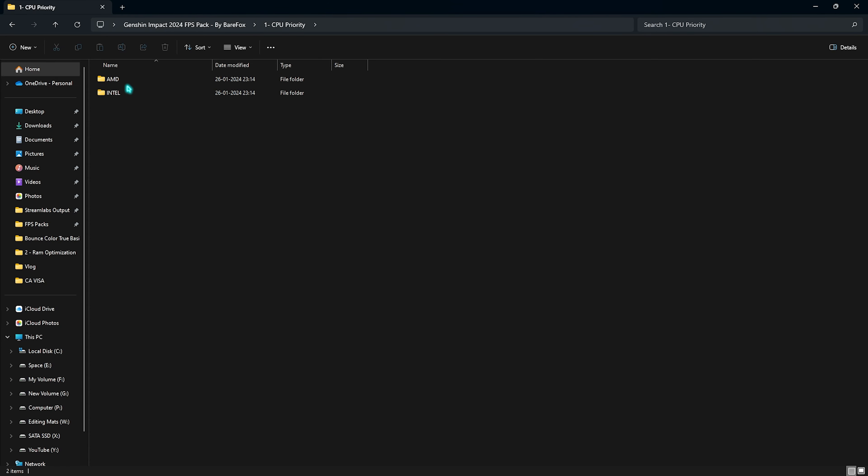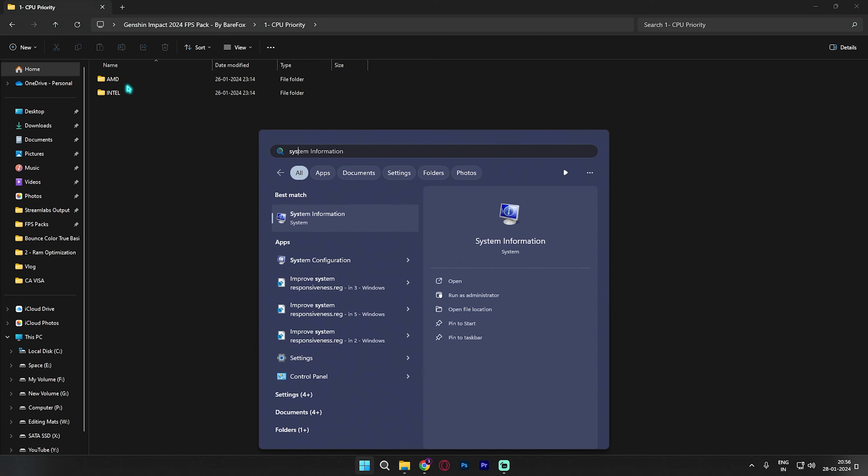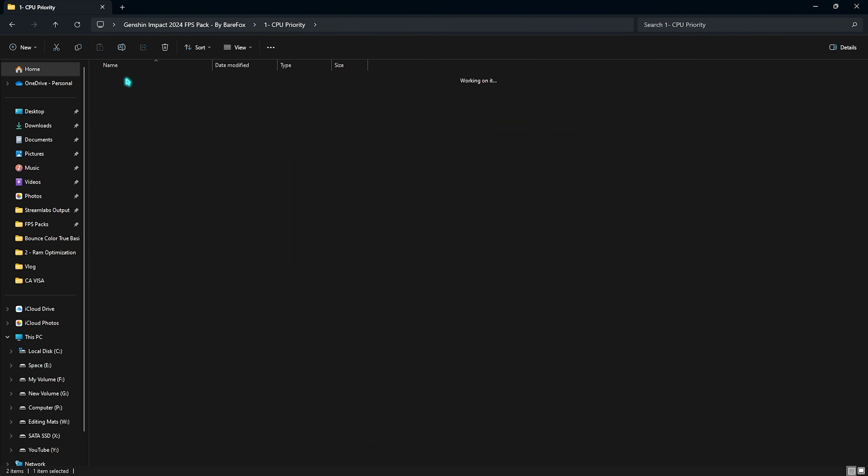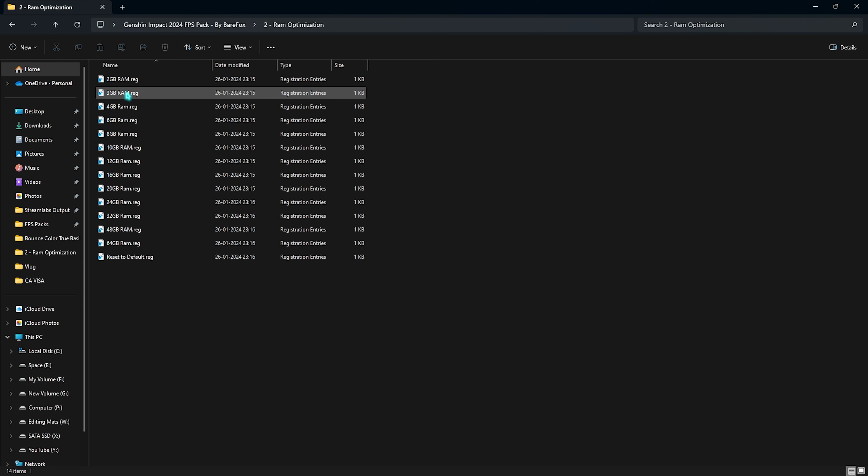The next step is creating a restore point, and this is super beneficial. Search for 'Create a restore point' on your PC, click on System Protection, select your Local Disk, then click on Create. You can type 'Genshin' just to remember it, and click Create. I highly recommend you guys not to skip this step because it's really essential if you want to restore every setting back to normal without any data loss.